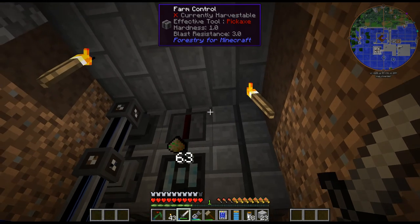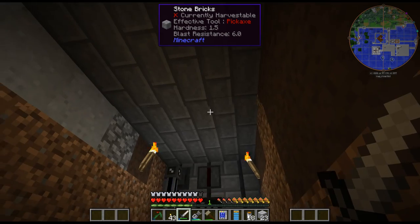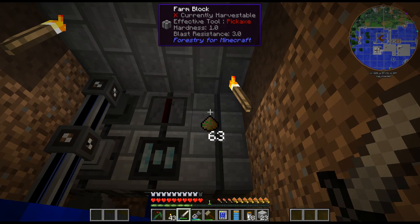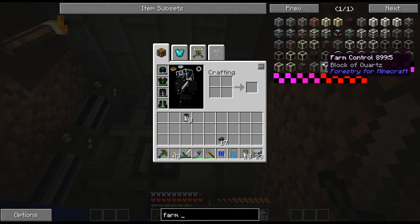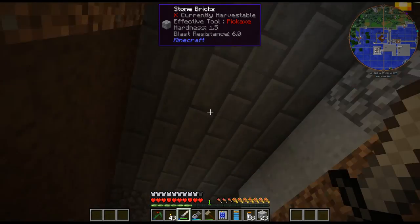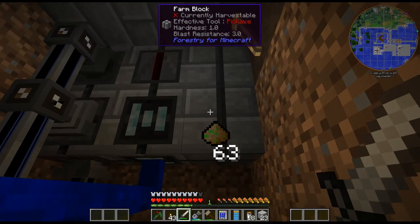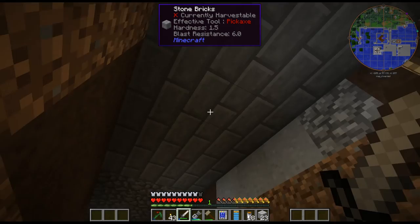One of the main issues is I forgot to place stone bricks underneath the dirt, so the entire farm needs some sort of layer underneath. I matched the same type, but I believe you can do any of the farm blocks - smooth stone, bricks, or whatever. The square part of the multi-block formed, but it didn't recognize the dirt because I did not place this underneath it.